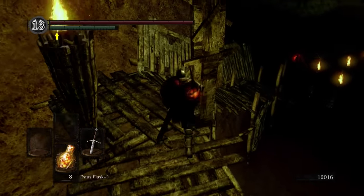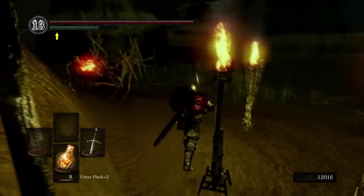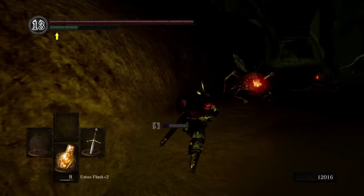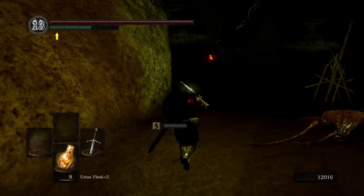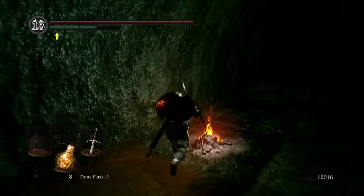Now that we have made it back down to Blighttown, the first thing we're going to want to do is go back over to that bonfire and rest up. I'll be going for the boss from here. But before that, I'm actually going to run all the way up and basically speedrun my way to the Eagle Shield.